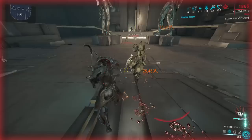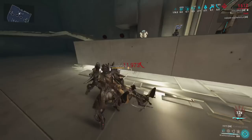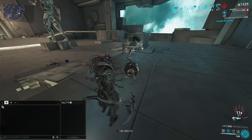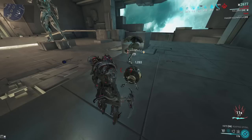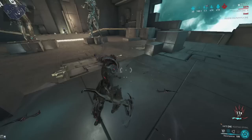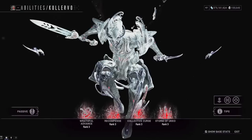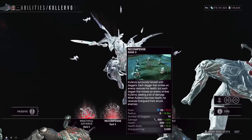His first ability provides extra crit chance on both light and heavy attacks, making him very melee-focused. The second ability daggers also build melee combo counters — I'm seeing 217 hits. Note that only about three daggers can hit a single enemy, so if only one enemy is nearby, the remaining daggers will return and hit you. Recompense deals slash damage, but it's mainly there to give you overguard and heal your health bar.